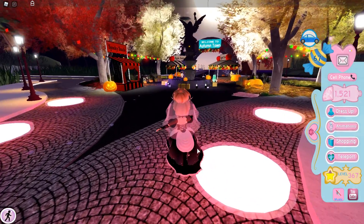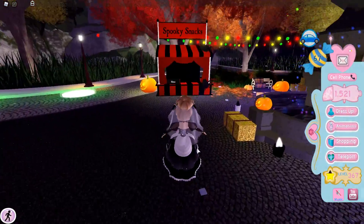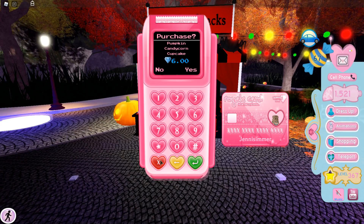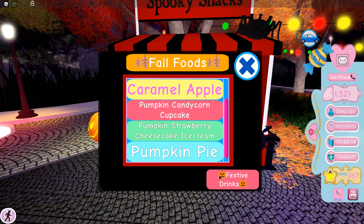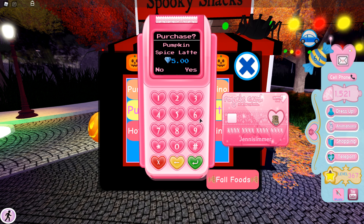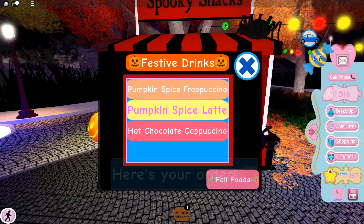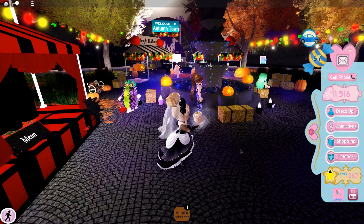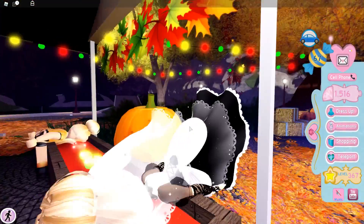I'm at Autumn Town — it's the same Autumn Town as last year. I have to grab a spooky snack here; I love ordering stuff. You can get pumpkin pie — my family had pumpkin pie over the weekend, we just love it. I'll get a pumpkin spice latte — that's what I usually get. Ever since these spooky snacks have been around, it's my favorite. When I was in here earlier I noticed this thing was changing.